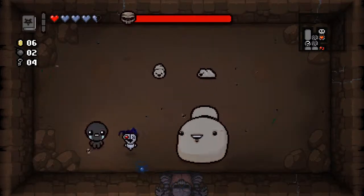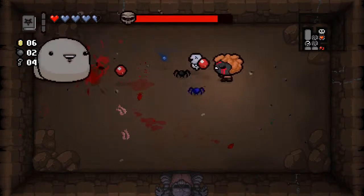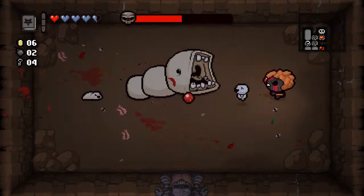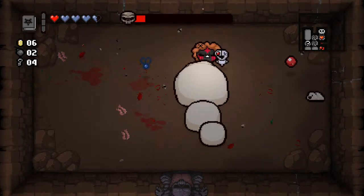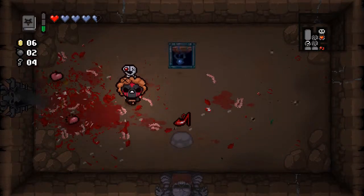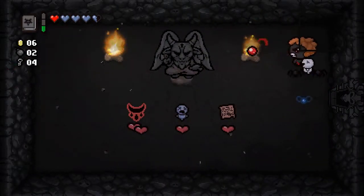The Chub shouldn't be too much of a problem with the amount of damage we're doing, with the help of Book of Belial. And if we can get in some good damage with the Attack Fly as well, all the better — which it seems we can. Thanks, Attack Fly. I'm sorry I said you were only okay. You were pretty good. And we did get a deal with the Devil, which is very nice.